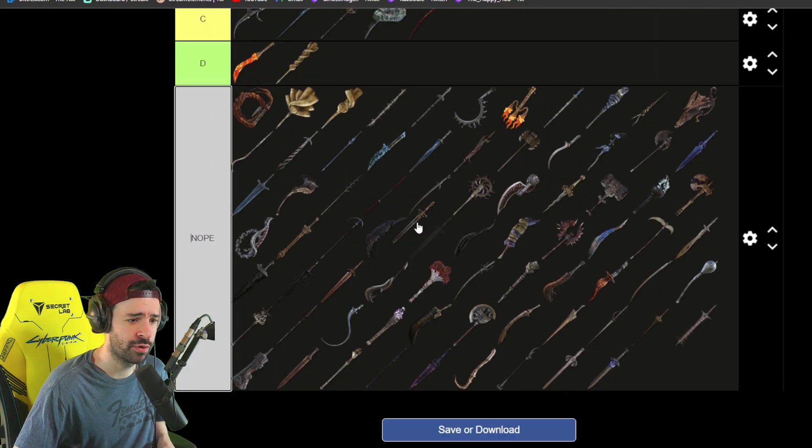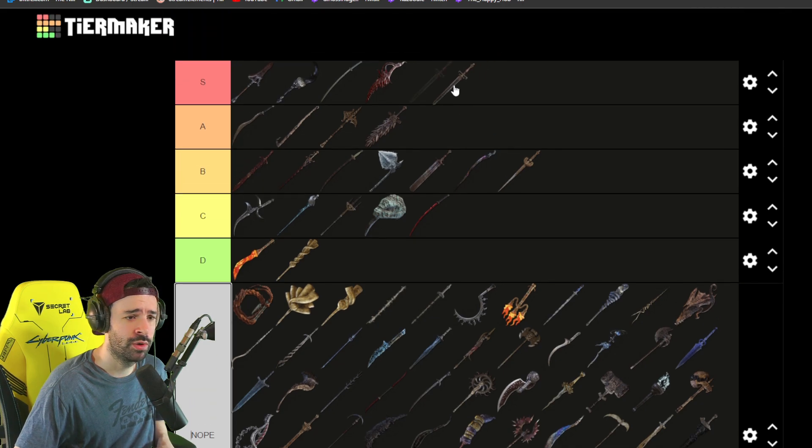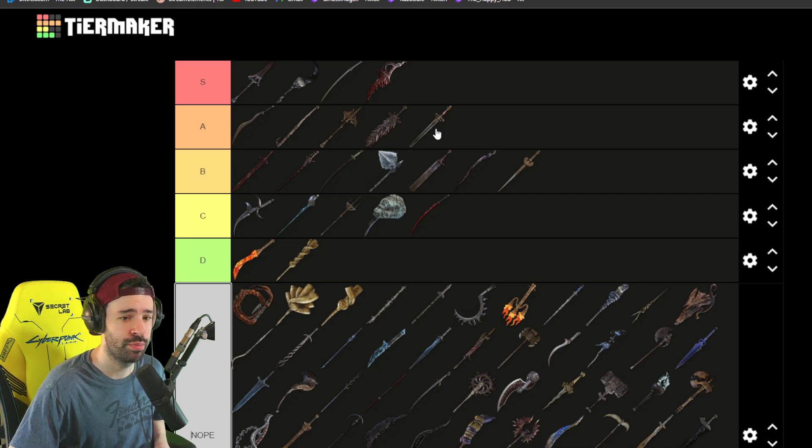Last but not least, the Sword of Night and Flame. It was a nastier weapon in earlier patches — it was super broken. Now it's not, but it's still a good weapon. You can put it in A. I think the Sword of Night and Flame is still a weapon you can easily do a no-hit run with. You can pick it up in Carian Manor, so it's basically a free pickup if you want to do that early on.